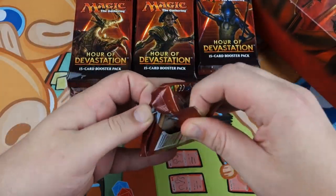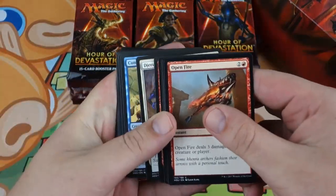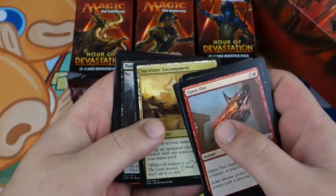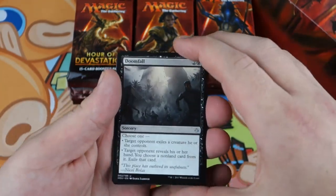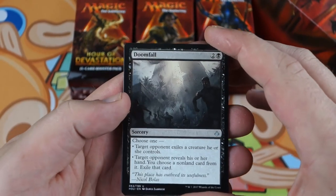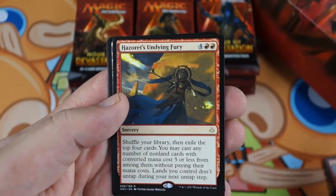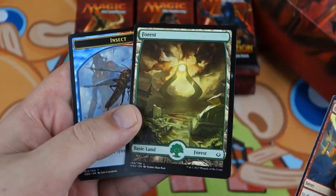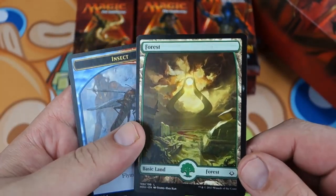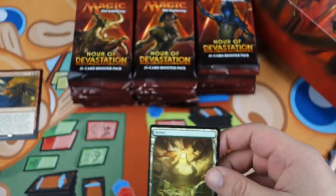First pack of Hour of Devastation. Like usual, we're just going to skim through the commons and uncommons, especially the commons, which are pretty much worthless. We start off with Doomfall, Torment of Scarabs, Inferno Jet, Hazoret's Undying Fury, and a Full Art Forest. Full Art Forest is pretty sweet. Hazoret's Undying Fury — not super exciting.